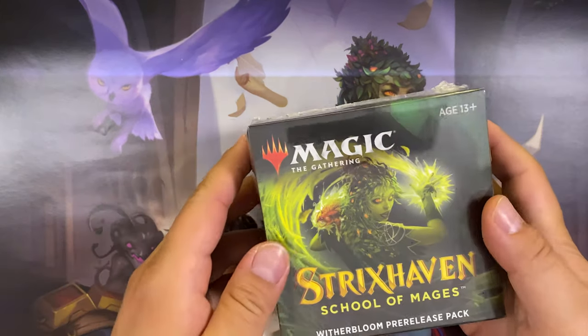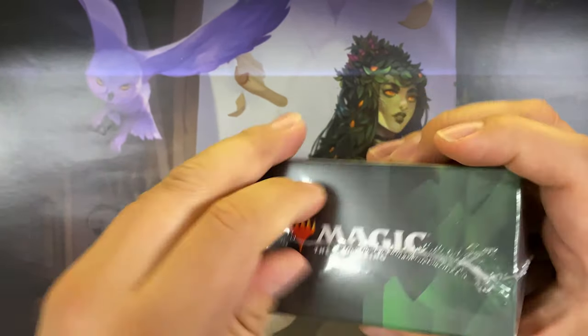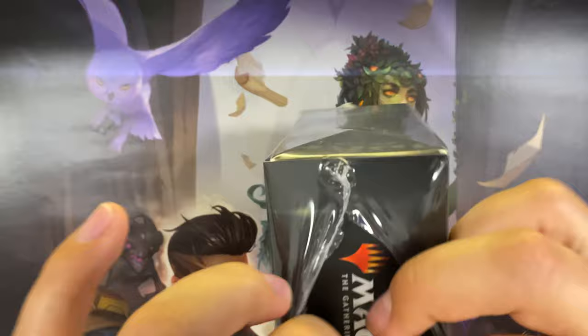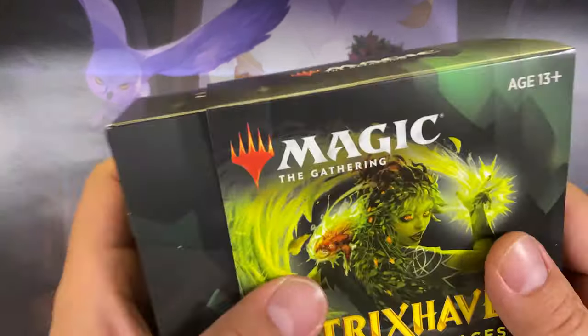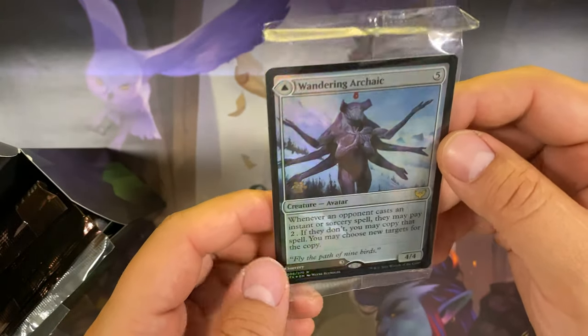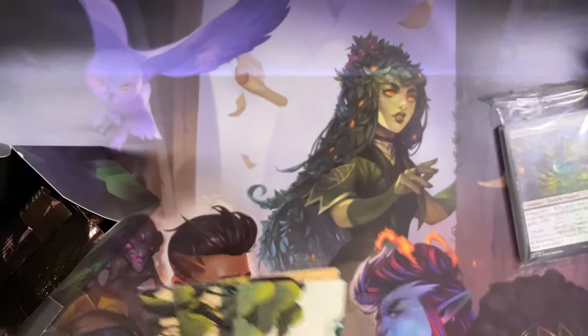Now we've got the very last one: Witherbloom — the one my wife chose, the one she beat me to. I mean I got another set so I could technically open another one if I wanted, but I'll play it fair and let her take what she wants. Spin-down die and promo card: Wandering Archaic — that is pretty cool. We got the school campus booster, our divider, and the campus poster for Witherbloom.